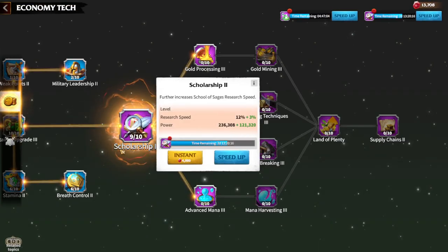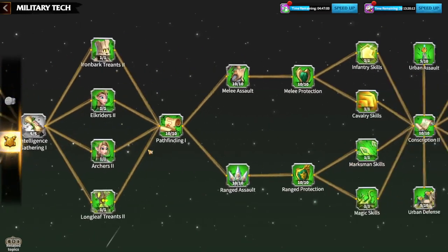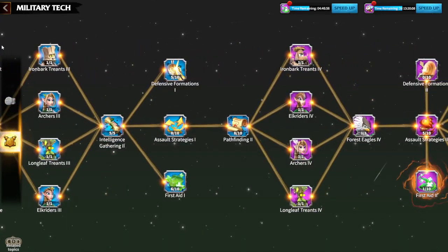To summarize: first go through scholarship on the economy tree, and after that your whole attention should be on the military tree and the technology for your army.